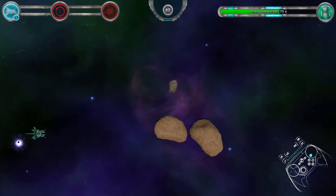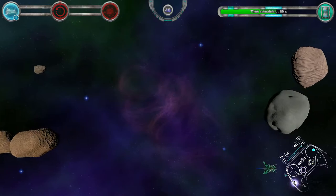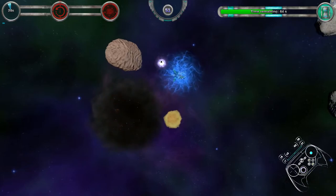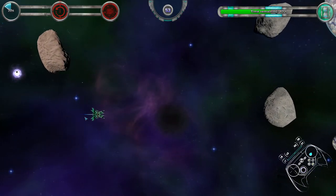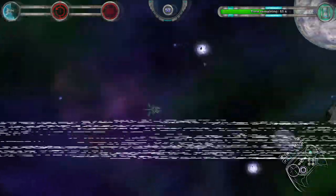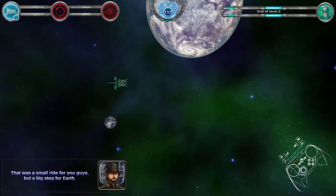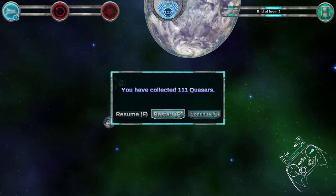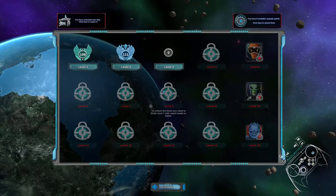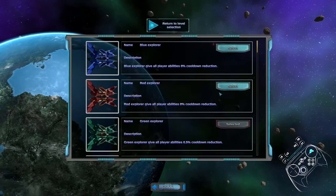Here we go. Shield isn't really necessary at the moment — it's not too difficult to gather things. Oh, that's a diamond medal. I just messed up on the first one. That's okay. I got a new ship!